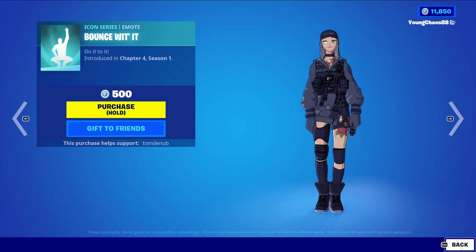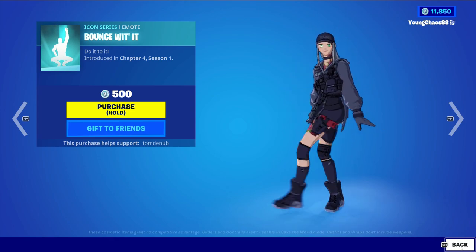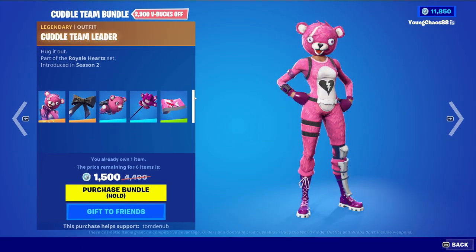We have an icon series emote for 500 V-Bucks — Bounce With It — though it's copyrighted. We also have the Co-Team Leader bundle returning for 1,500 V-Bucks, a total of seven items — a pretty nice deal.